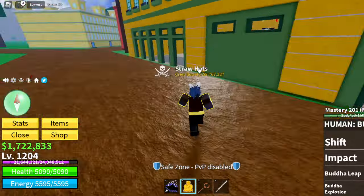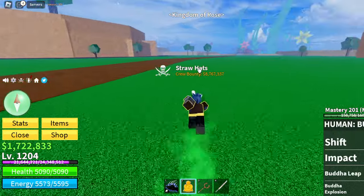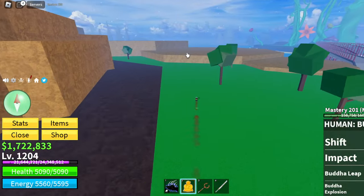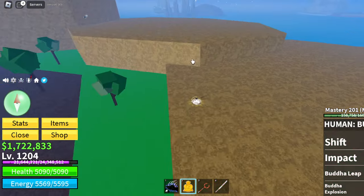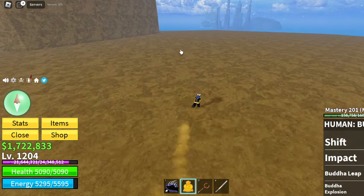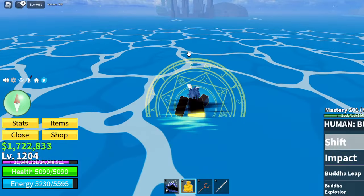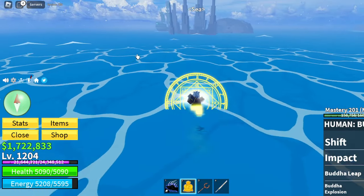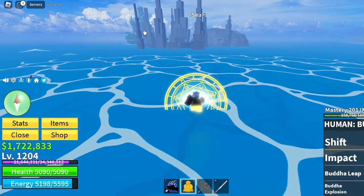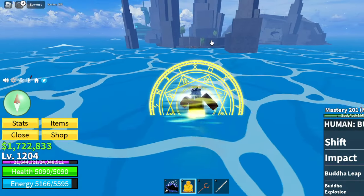First, start from the cafe — this big building right here — and then you want to go straight this way, then over here. You want to keep going this way. I don't know the level requirement; I don't think you have to be any sort of level to get it, but I might be wrong. I'm going to use Buddha awakened to get across faster, but just use a boat.